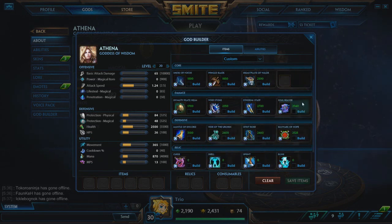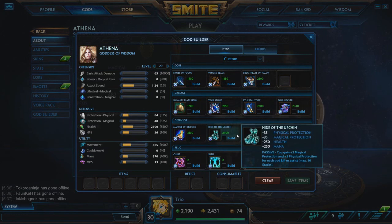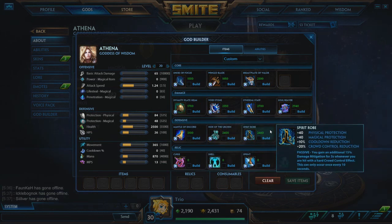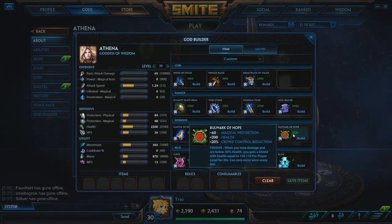Soul Reaver, again, if you're ahead. For your defensive items, Hide of the Urchin is great — you're going to be setting up a lot of kills. Remember you're a guardian; kills for you aren't as important as they are for your mage or hunter. From the jungle you'll generally have more gold than your support unless you're being really inefficient. Mantle of Discord is just a fantastic item, and Spirit Robe is underrated with all the CC around — it's actually a really good item. And Borg Hope because OP.